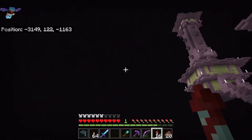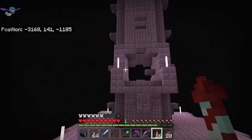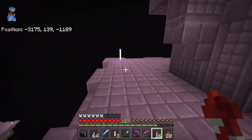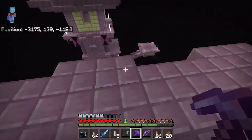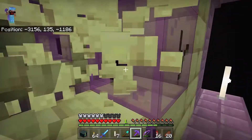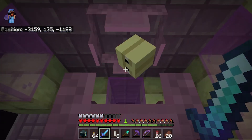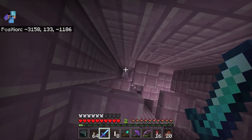It looks like we found an end city. I don't think there's an end ship here unfortunately, but I did see a shulker. Someone's definitely been here. So we're going to snatch up some end rods, maybe clean up a shulker or two and keep on moving because we don't want to waste too much time. It's a little bit easier to collect end rods here if the shulkers are already dead — so that's nice. It might have even been me who found this one. There's definitely some shulkers here — let's kill this guy. And we got a shell. At least he dropped a shell, I think it fell all the way down there. Yeah it did.